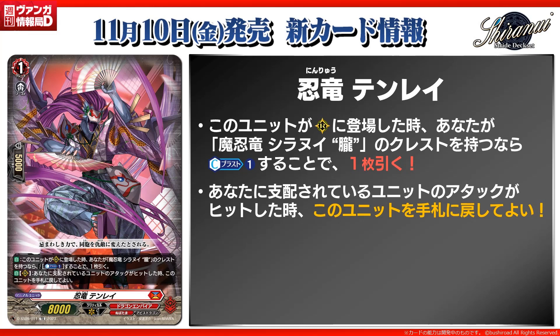But the second skill — auto rearguard — when your dominated unit attack hits, you may return this back to the hand. Basically, it pressures your opponent by using that first skill again. Overall, this one is not too bad, because it gives you draws.